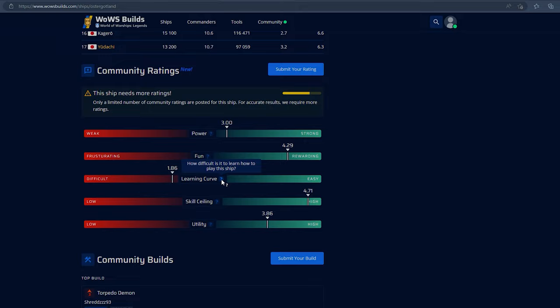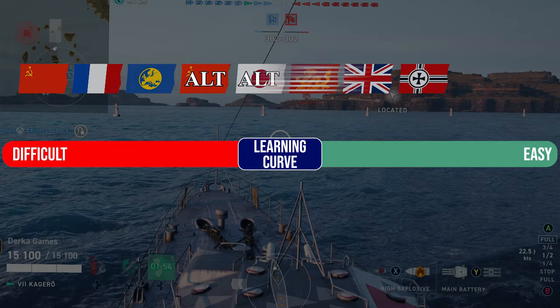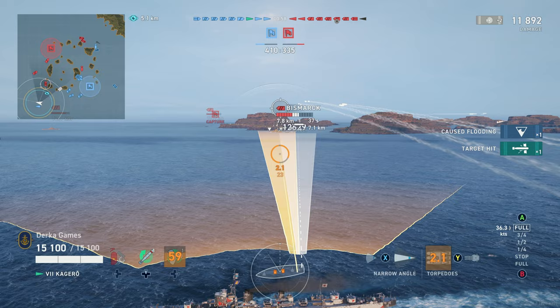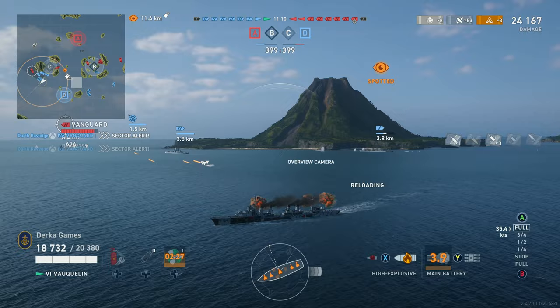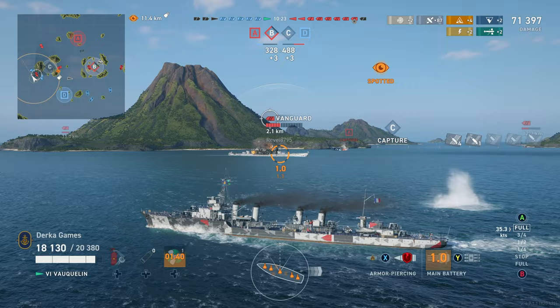The last category would be the learning curve — that is how difficult or easy it is to learn to play the ship line. The easiest destroyer line to get into and play was decided to be the original IJN torpedo boat line. These are some of the stealthiest destroyers in the game that come with long-range and hard-hitting torpedoes, making this group of boats very easy to pick up and learn to play. Alternatively, the most difficult destroyer line to learn was voted as the French destroyers. Like the Pan-European destroyers, these ships do not have smoke screens and generally have shorter-range torpedoes than their peers, leading players to have a hard time learning their play style.